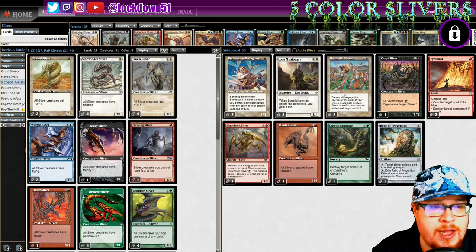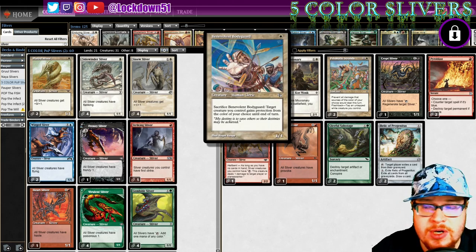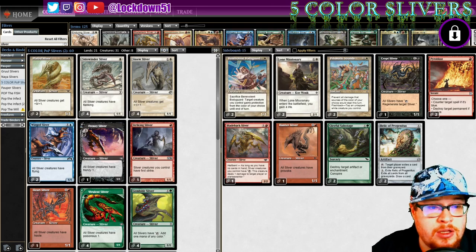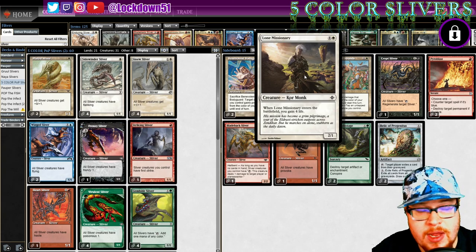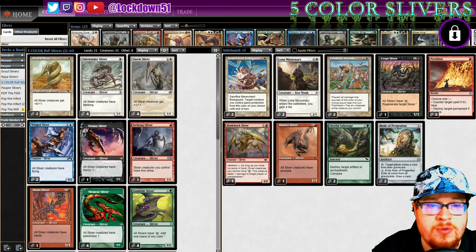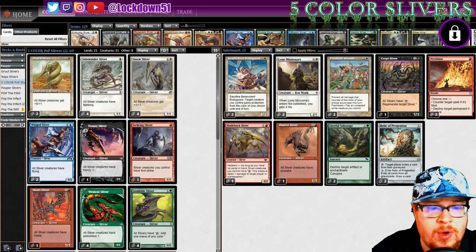Sideboard: not a lot has changed but a few additions. We're bringing back Benevolent - I want to try him out, he's going to go in the Naya update too. Lone Missionary has been on a lot of Slivers sideboards in recent months, so we're adding him as a good way to get life gain and have a creature on the board. We're putting him in, keeping two Prismatic Strands.